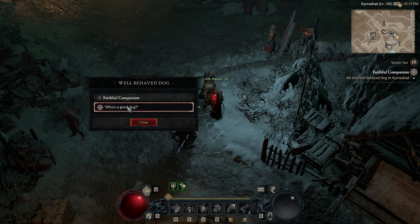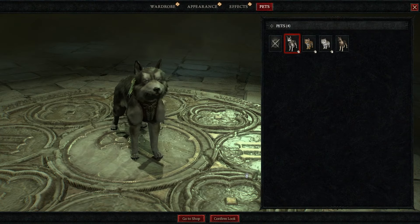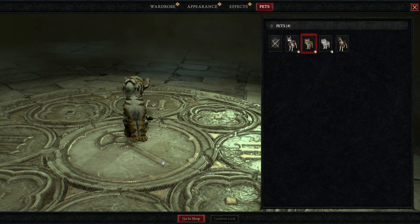You just have to pet the dog at the marker in Kyovashad. This will unlock your pets in the wardrobe. Everyone gets the dog Ashera. For the others you have to preorder the expansion pack Vessel of Hatred, and you need the ultimate edition to get all of them.